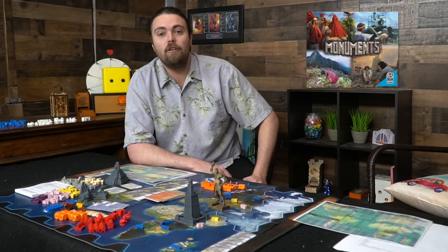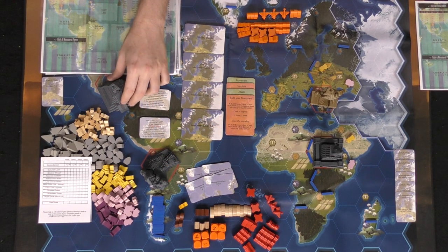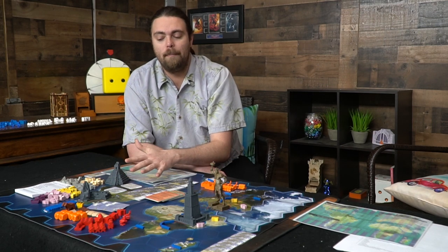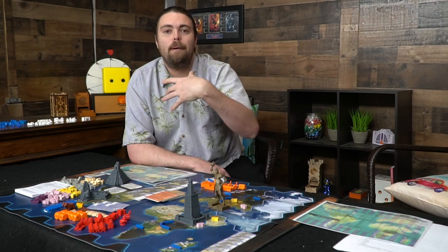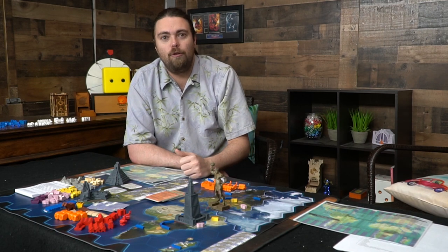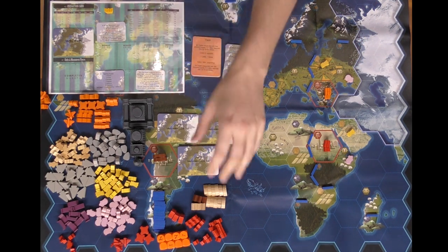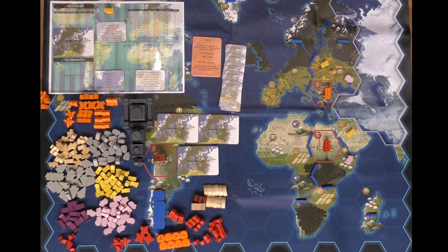Let's reset the game for two players. There's another part of the board with two additional monuments — an Aztec monument and another — but we won't use that side in a two-player game, which is mainly for four players. I've just finished setting up the two-player version of Monuments. I have the structures and units set aside to show what it would look like with additional players.